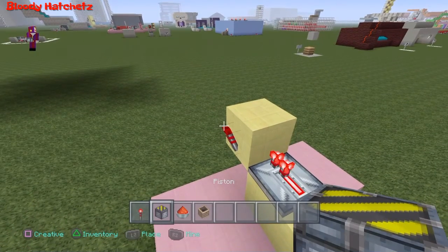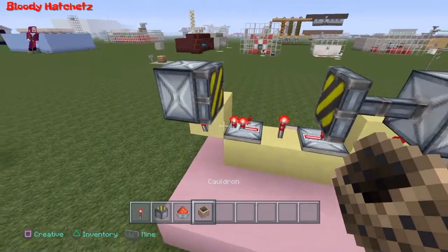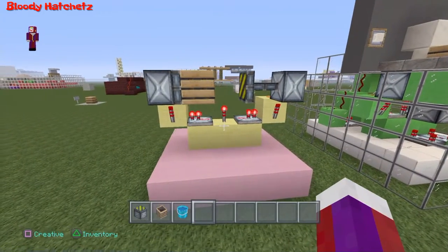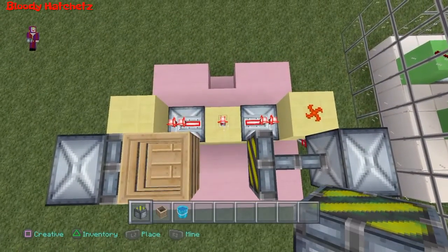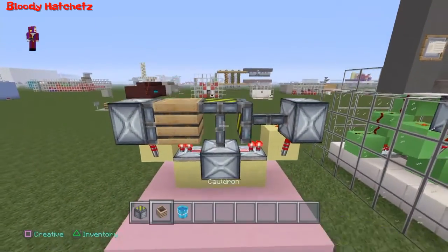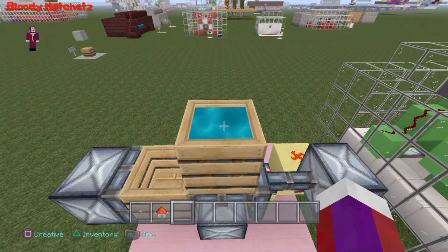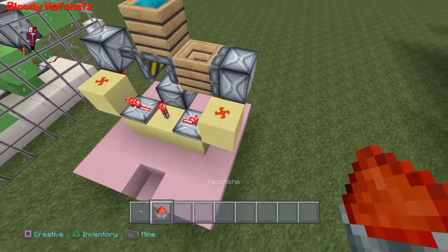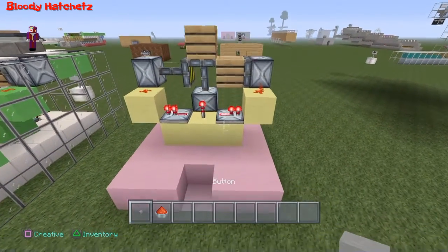Get your cauldron and put it right here. Now get your sticky piston and place it right here off that redstone torch in the middle. Put your cauldron on top of that sticky piston, then put your water in that cauldron. Now go ahead and put your redstone dust right here.